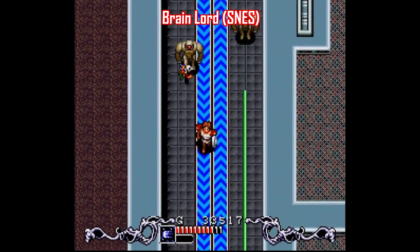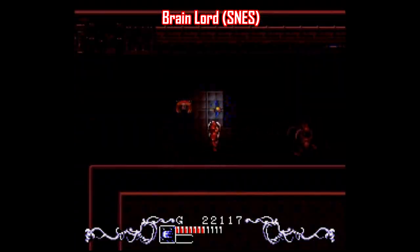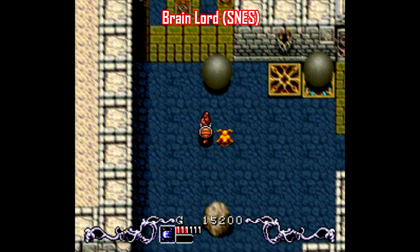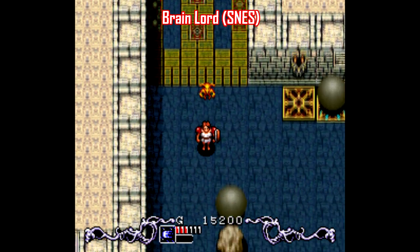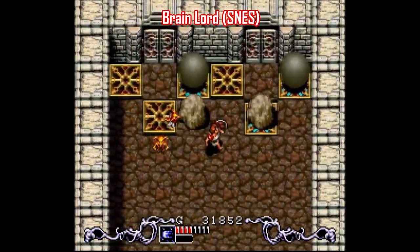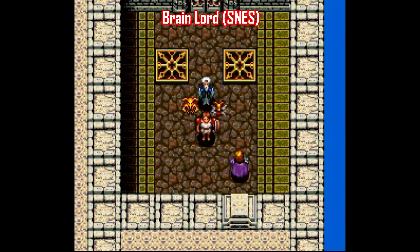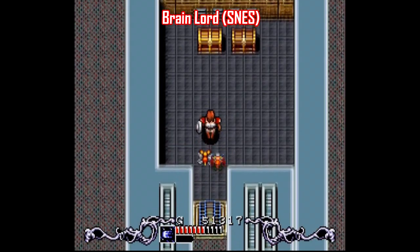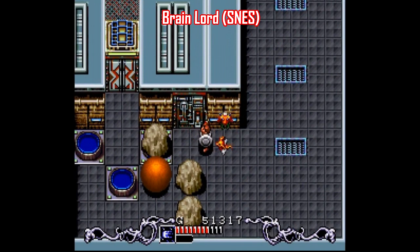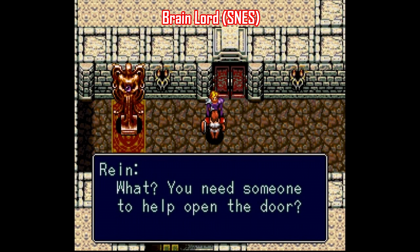Let's take a look at some other Super Nintendo titles. I want to stay away from action RPGs and focus on action-adventure games with an emphasis on puzzle solving, since Link to the Past has more in common with that. Another solid action-adventure title is Brainlord — a top-down puzzle-solving game with only 5 dungeons, but they are gigantic. Developed by the same folks who made 7th Saga, this game is pretty hard, and some of the puzzles will drive you absolutely insane. But it's a solid title that has a lot going for it if you're into games like this.